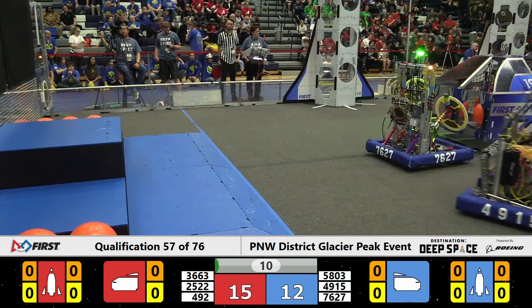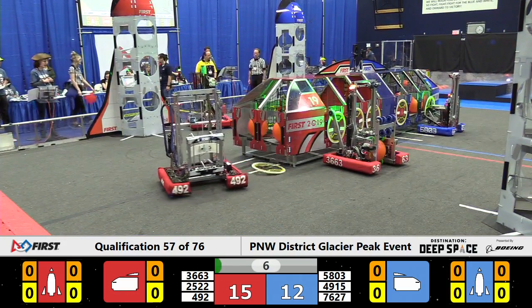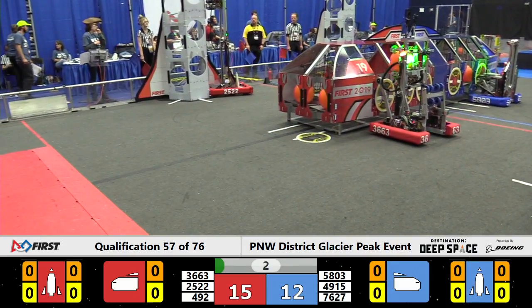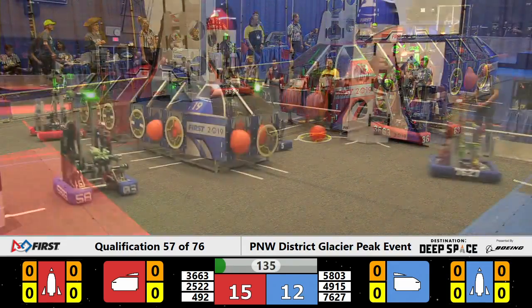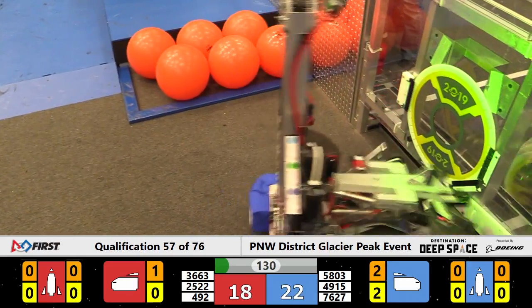Off the hab they go — six machines now on the surface of Planet Primus. 4915 Spartronics lines up to pop a piece of cargo, and the Red Alliance Royals were unable to score during the sandstorm, but they're in position now.